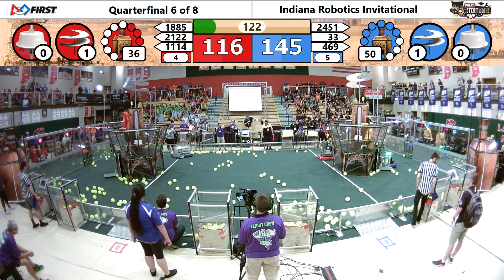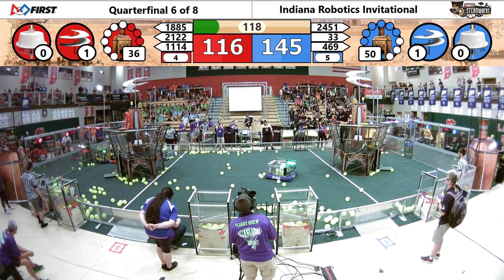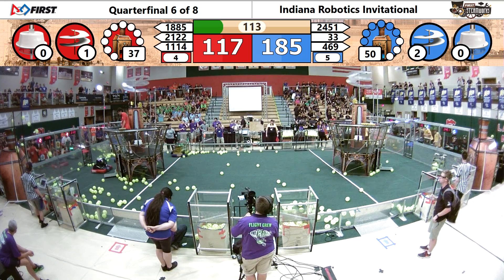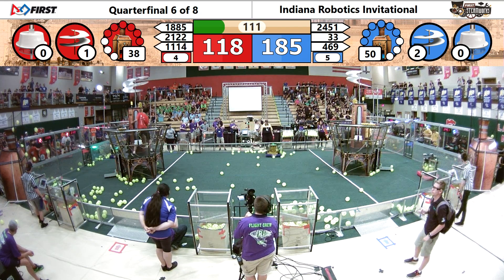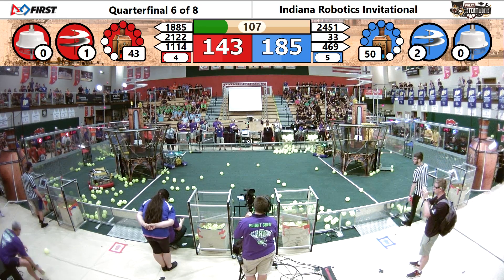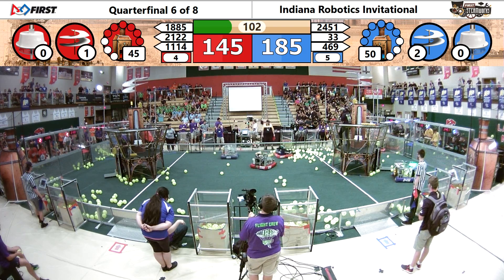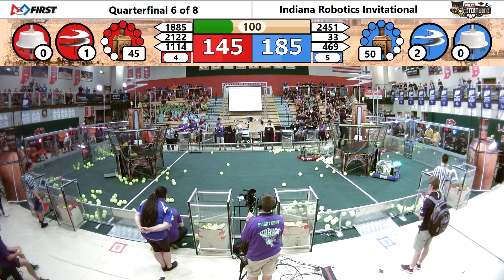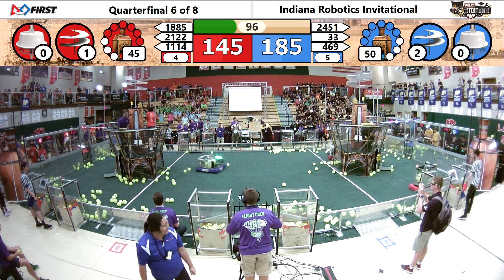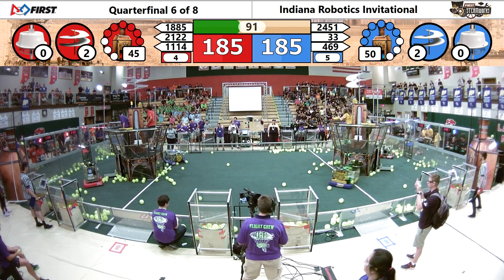Blue with a slight advantage here. Both alliances with one rotor spinning — it appears that the blue alliance got that spinning during the autonomous round; red may have been a little lighter than that. So a 40-point advantage for blue in the early going. About a hundred seconds to go, they now have a second rotor spinning. Red now getting that second gear in place, so they get the second rotor spinning as well.